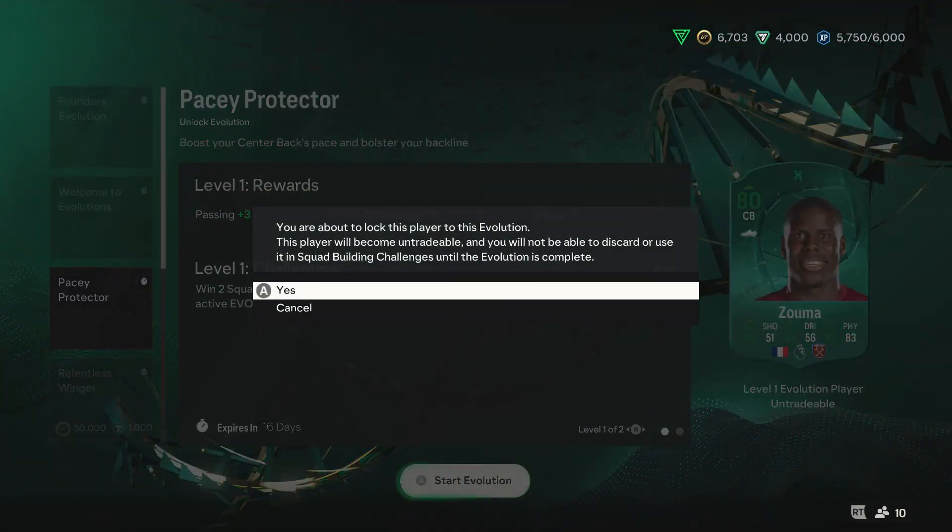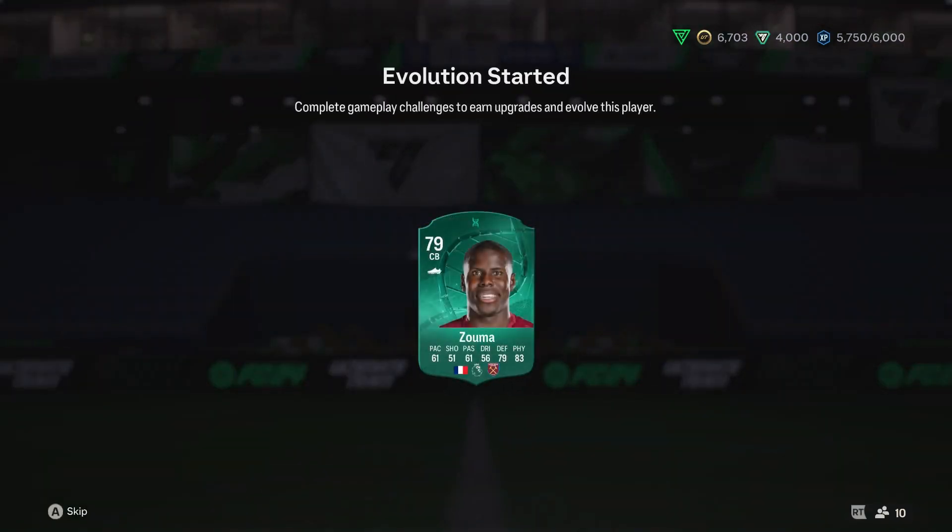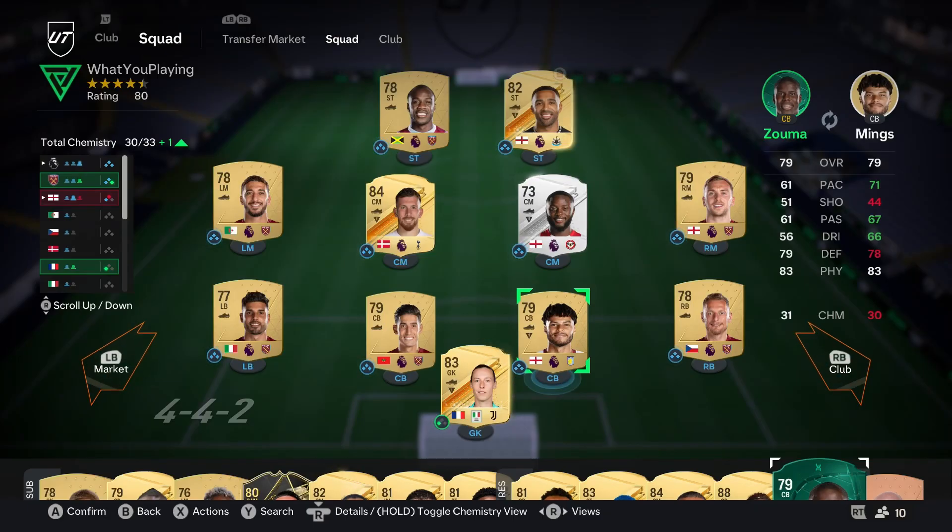To actually start the evolution, you just scroll down to whichever one you want to start. You can choose which player out of the available ones you have currently in your club, and then just click it — it will start, and then you just put it in your club, or if it's already in there it will swap.